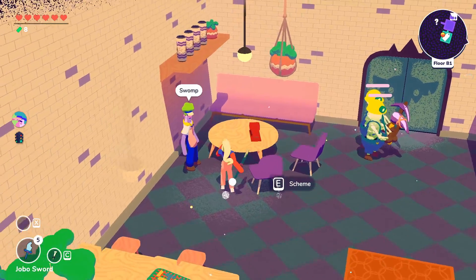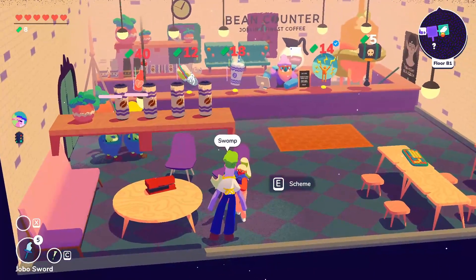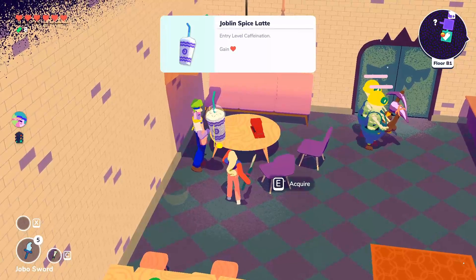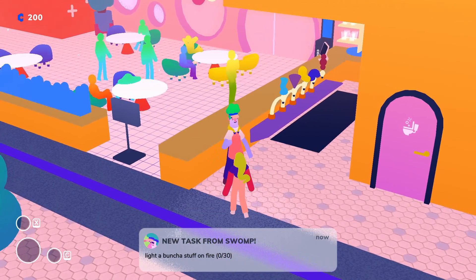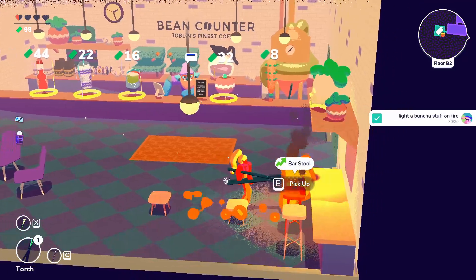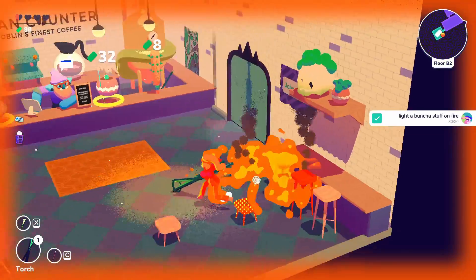Swamp, the brand ambassador. Swamp's first perk is that he shoplifts a random item from the cafe — just talk to him and he'll steal an item from the shop. This perk is unlocked by lighting 30 things on fire — just take a torch and hold it up to different items to set them ablaze.